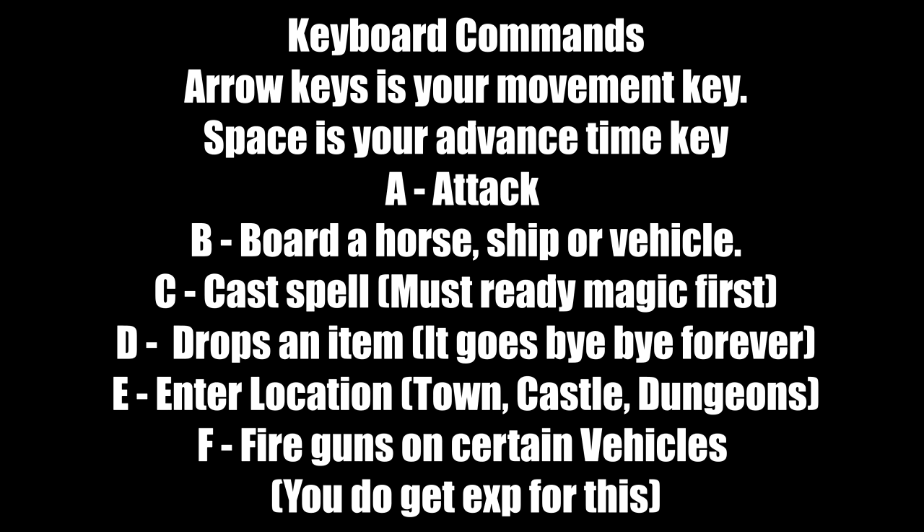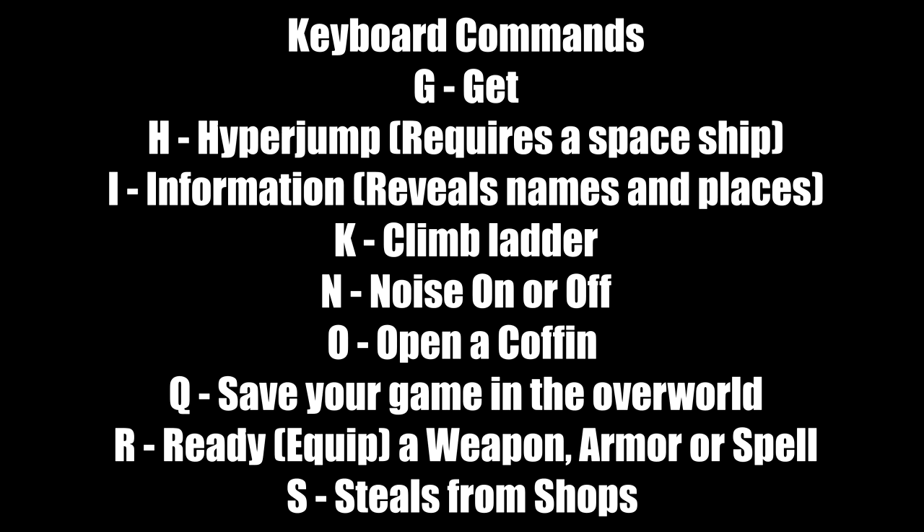D drops an item — once you drop it, it's gone forever. E enters a location like towns, castles, and dungeons. F fires guns on certain vehicles, and yes, you earn experience points and gold for this. Once you get a vehicle, you can safely annihilate foes from a long distance for free experience points and gold.